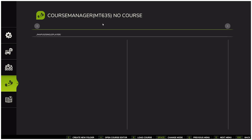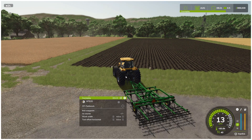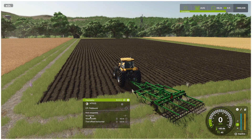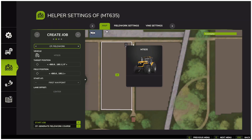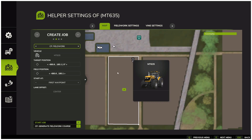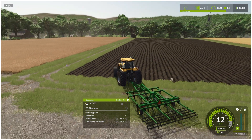Now let us move on to creating courses. Open the course manager where you can create a folder structure to organize and save your courses. For example, we can create a new folder for field 4. Back in the game, let us drive onto field 4. Using the menu, we click create job. You will see that the entire field is automatically highlighted as long as you are standing on the field with your vehicle.